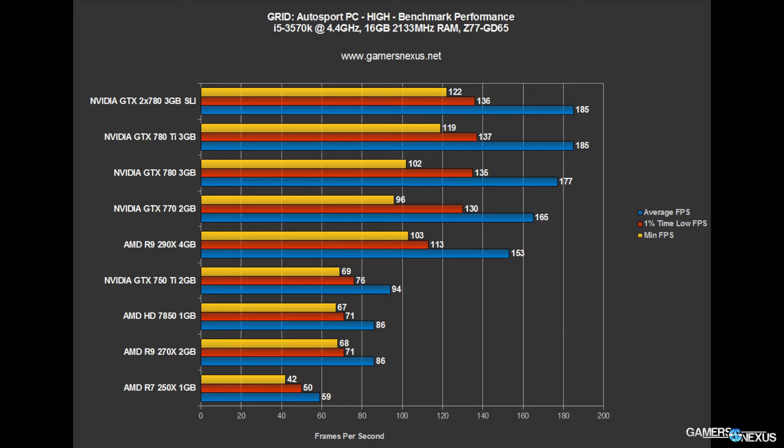I always recommend the 750 Ti as a budget, entry-level type card. It's $120 — $20 more than the 250X — and you get a lot more power. You also get features like Shadowplay, which is potentially interesting for those who would like to produce YouTube content. So that's the high settings.